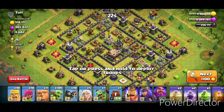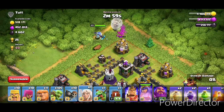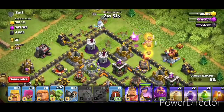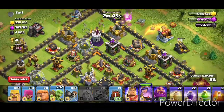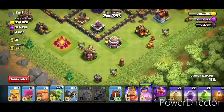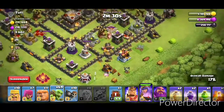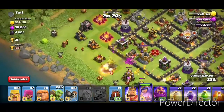We found our first attack of the video. We're gonna put the Queen up top with the baby dragon to funnel on that right-hand side, and we need the Queen to funnel downward. That baby dragon will do just fine. Let's begin by sniping these collectors on the other side — put archers on the builder huts. We're doing pretty well. We're not looking for dark; we're just farming gold and elixir right now.